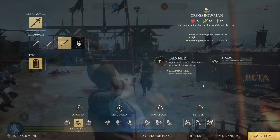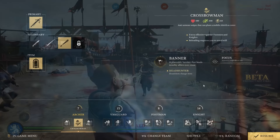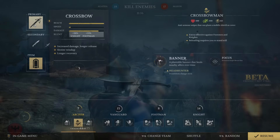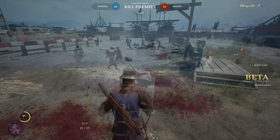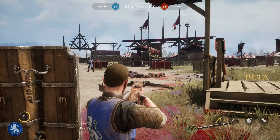The second Archer subclass is the Crossbowman. Crossbows deal high damage and are especially effective against Knights and Footmen due to blunt-type damage. The biggest drawback is the long reload speed that requires the crossbowman to stand still. The Crossbowman has access to a pavis shield that can be deployed as cover, and his special ability — charged via headshots — is the Banner.